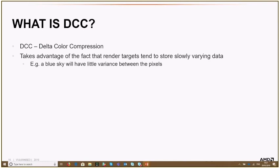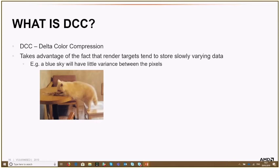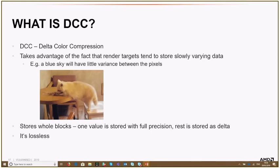DCC is for color targets. It takes advantage of the fact that render targets tend to have slow-varying data. If you look at a blue sky, most pixels are blue with little variance between neighbors. On a high level, DCC stores value blocks where one value is stored in full precision and all the other values are stored as deltas. And importantly, it's lossless — if you enable DCC, you don't lose any image quality.